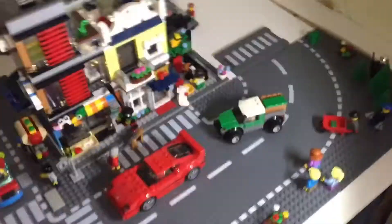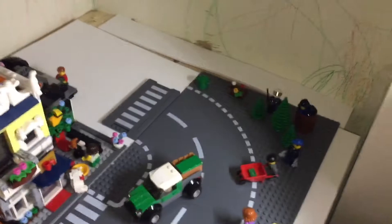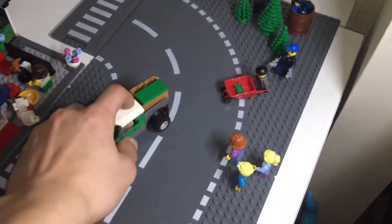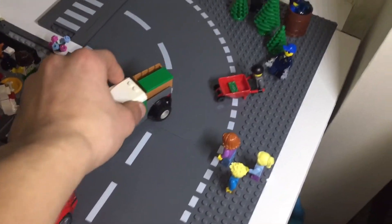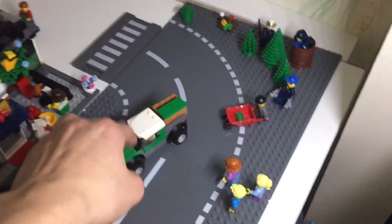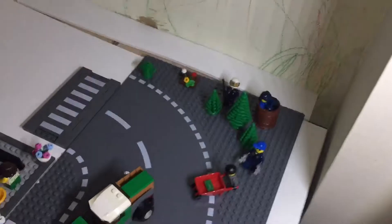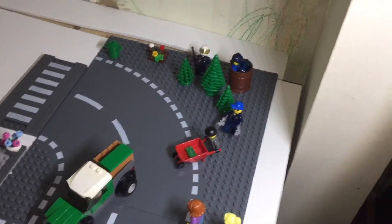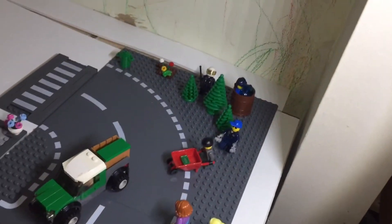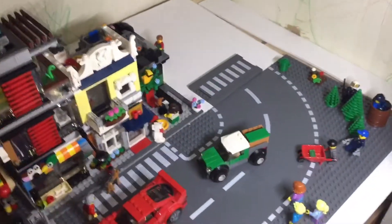Starting at the right end, I had this helicopter set and I built a hut from a while ago because I lost all the pieces to that. These guys are hiding behind the little trees around the corner bend, and one guy is trying to arrest them. Then we've got this little crossroad plate from the new road plate system — I'm not sure where to put that yet.